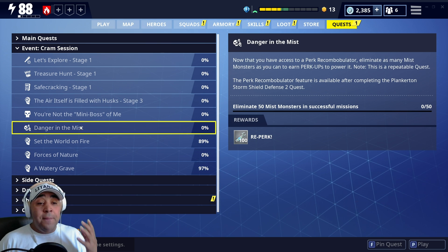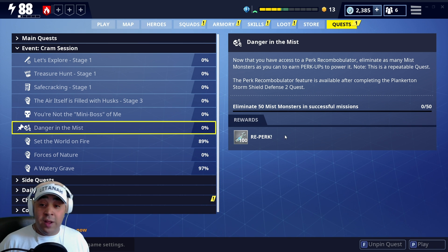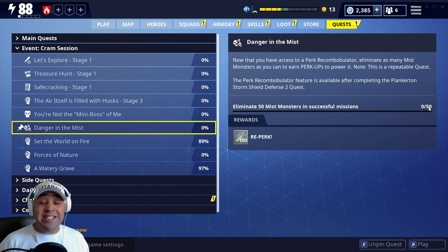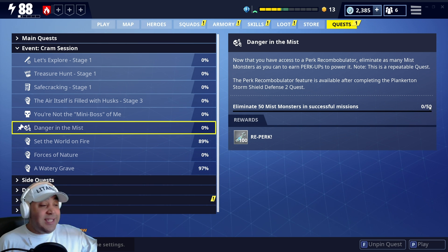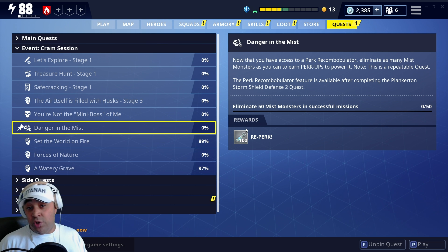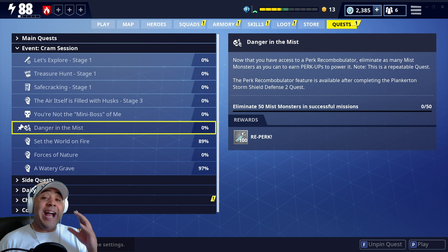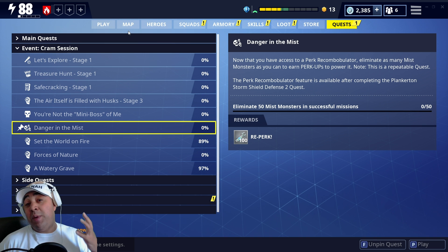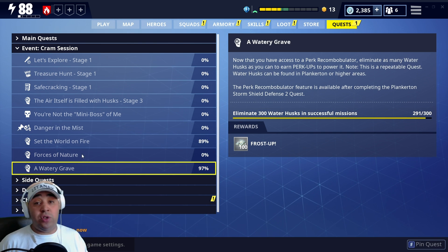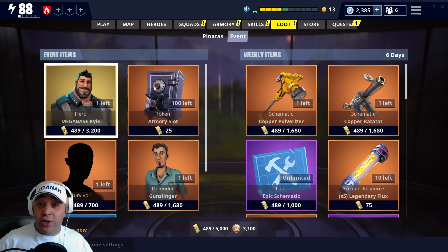I'm glad they kept Danger in the Mist in there - I was a little bit worried they were going to get rid of that one. It's a super fast Re-Perk farm - you just do the encampments and kill 50 mist monsters like Blasters and Takers, and then you're going to get 100 Re-Perk. If you do 10 of those missions you can Re-Perk a weapon, which is not that bad. And don't forget you're going to be getting Re-Perk super fast now because of the map. Your Fire Up, Amp Up, and Frost Up are all still on there as well. Still a really good event overall.